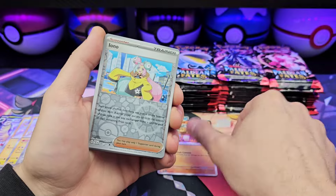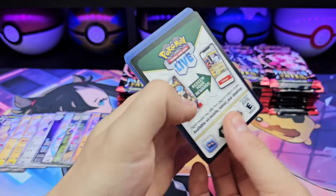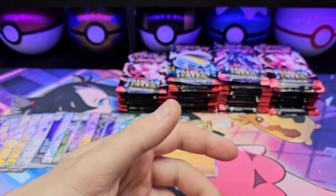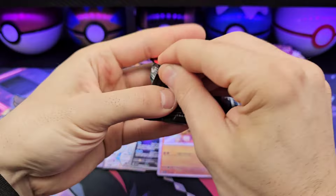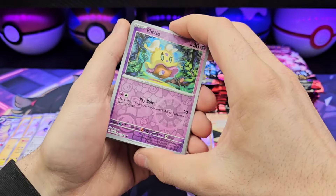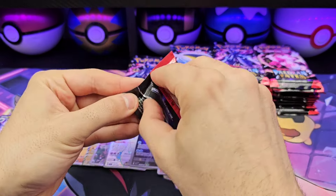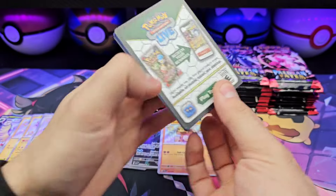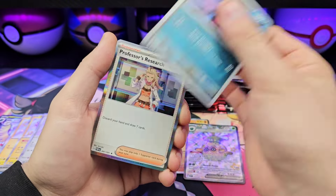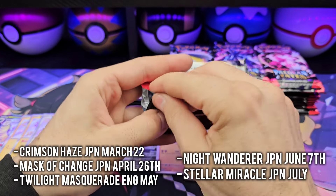Next stack — Iono, Houndstone. I'm also excited for the upcoming Japanese sets. We've got Crimson Haze coming in March, with Blood Moon Ursaluna on the cover. It's going to have the Ogerpon and its masks from the game. I think they've released the names of the next four sets over the next few months. Crimson Haze is coming — I'll put them down here if you're interested in the Japanese side of it.